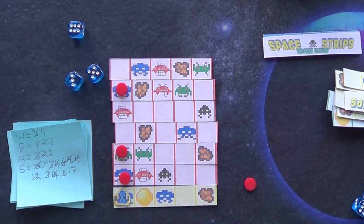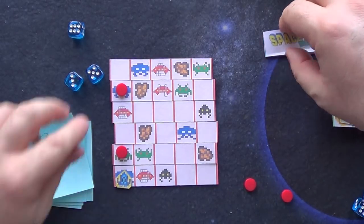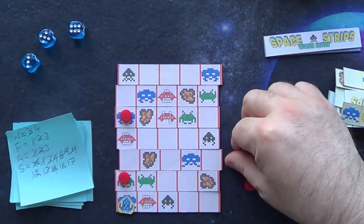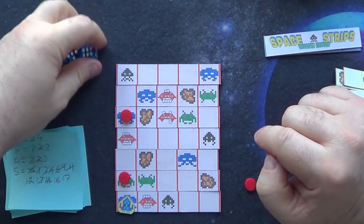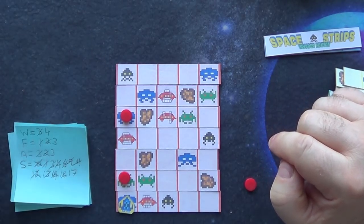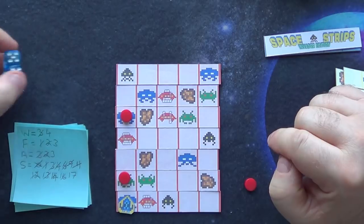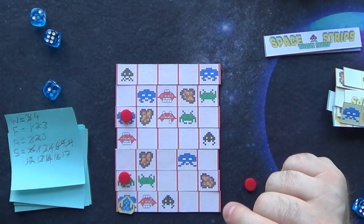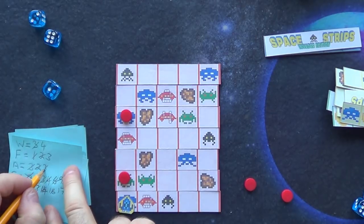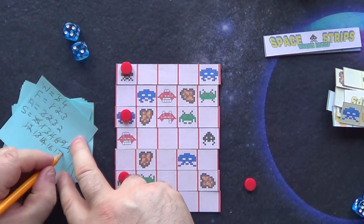Move forward one, next strip. A black alien — needs two hits to destroy. Rolling three dice needing four or less — we hit him once. He attacks on a red background, rolling three dice, and every six costs an armor point. We lose one armor, down to two. We attack again with three dice, four or less — we finish him off for three points, up to 20.